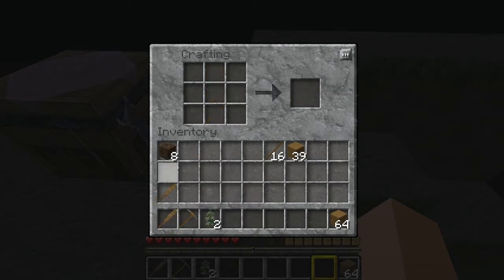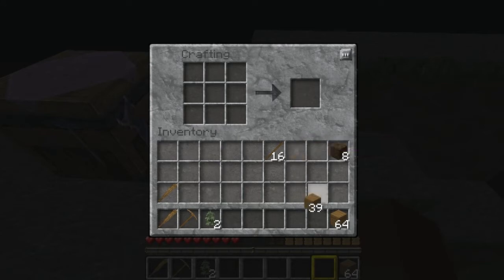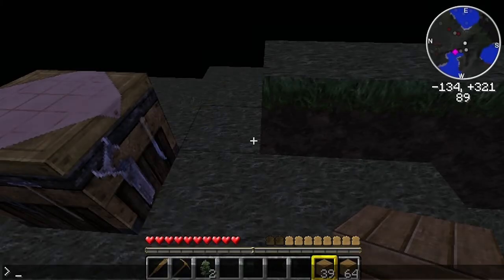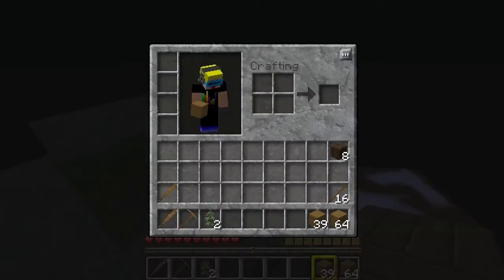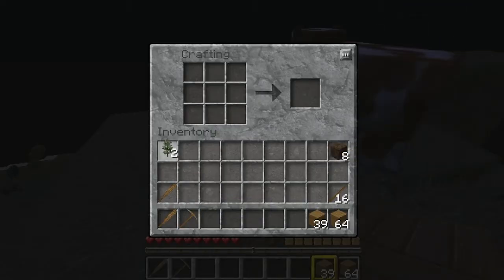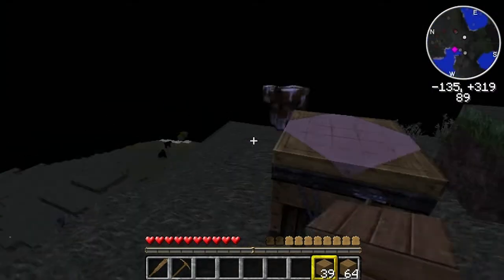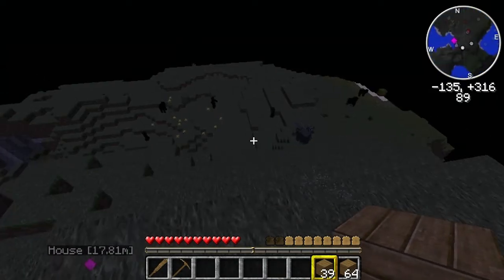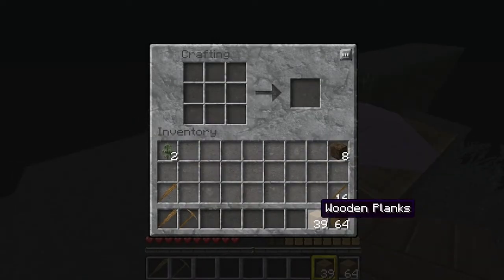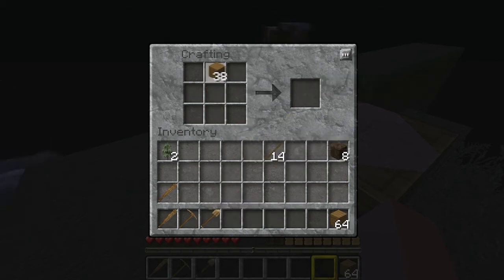I do have some mods. I have too many items — I'm not going to use that. I have single player commands, mini map, convenient inventory, more creatures, and elemental creepers. I forgot I had that. And that was the darkness creeper — it just removes all sorts of light. That would have scared the crap out of me if it was an actual creeper. And I have timber mod.